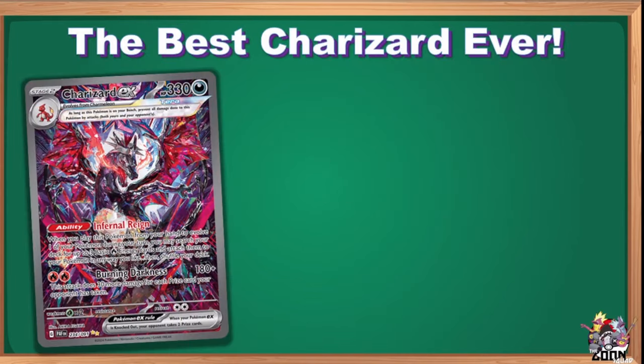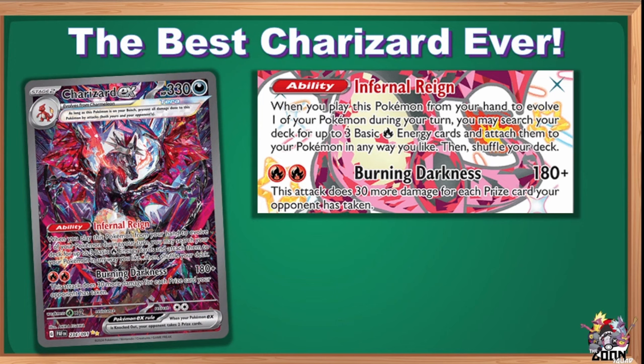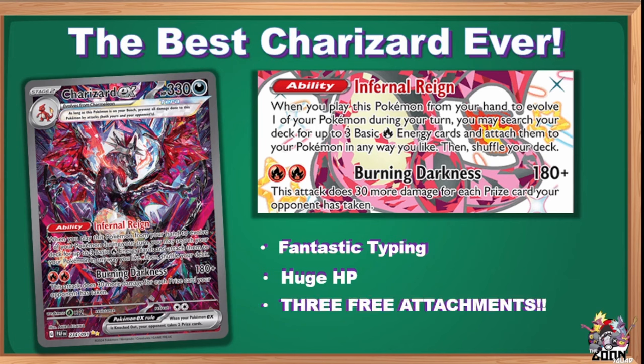Charizard EX is stat-wise and ability-wise fantastic. Dark type has been phenomenal for four or five years — it hits a lot of things for relevant weakness and rarely gets hit on its own weakness. It has 330 HP, the second largest in the game right now, and many decks struggle to get through even one or two. The Infernal Rain ability lets you search for three basic Fire energy and attach them in any way you like when you evolve — three free attachments just for getting your ace on the board.